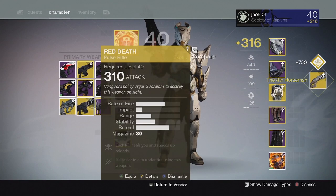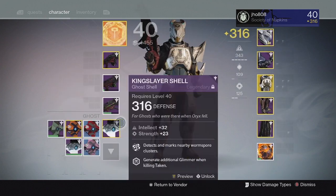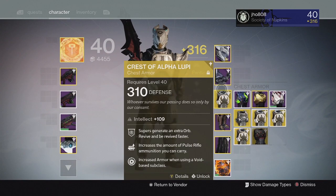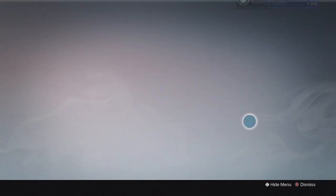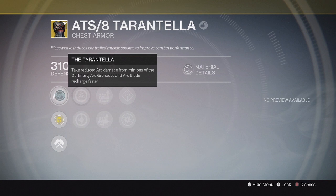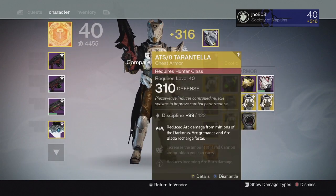So I got a couple new things: Hard Light at 310 which just got added, the Fourth Horseman, Helm of Inmost Light, Taiko Knot at 310, Ruined Wings which I apparently didn't have, and the ATS/8 Tarantula for the Hunter. The special perk on the Tarantula is: reduced arc damage from minions of the darkness, arc grenades and arc blades recharge faster — so your super and grenade charges faster. Pretty good for PvP as well.